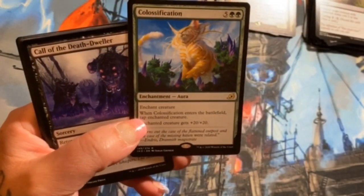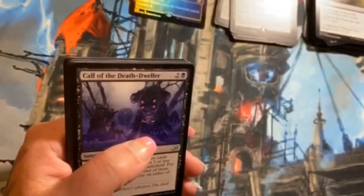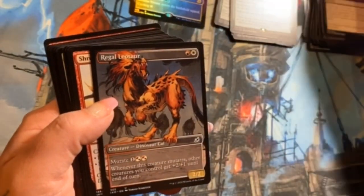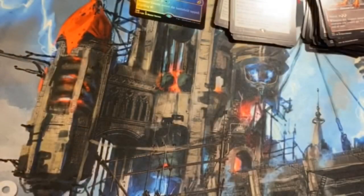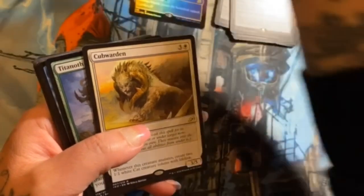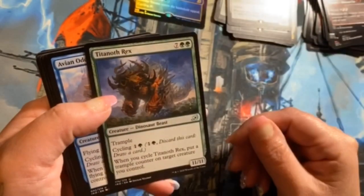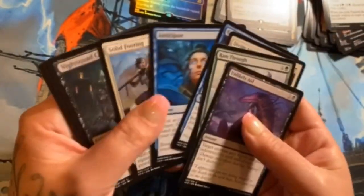This card is wild, especially with the big Stegosaurus — you tap him and he just does crazy stuff. In Commander, what's his name — Gishath, something like that. Call of the Death-Dweller, Primal Empathy, and Regal Leosaur alternate art — that looks cool, those are our uncommons. You play that and tap him so he just uses his ability — it's crazy. Plummet is a foil common here, nifty.